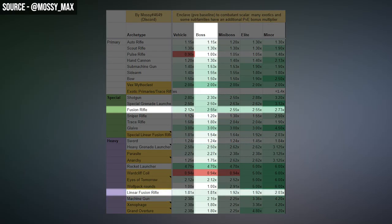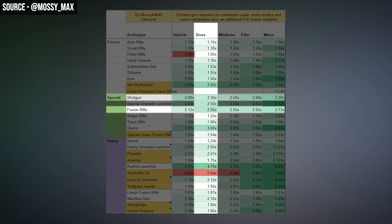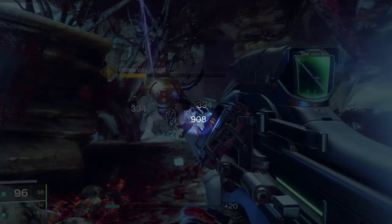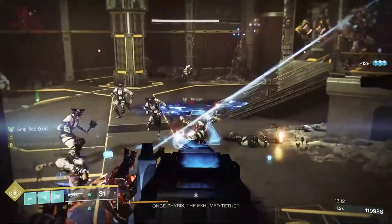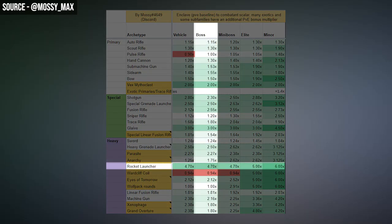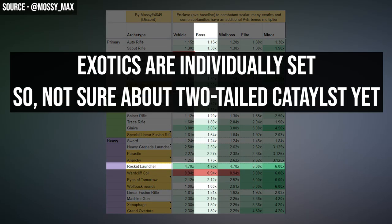More than a machine gun, more than a linear fusion rifle, and even more than a shotgun, which was the previous king of Volt Shot damage. The jolt from Volt Shot ticks at a different damage rate depending on what weapon used Volt Shot to apply it, and it goes by set multipliers for each damage type.